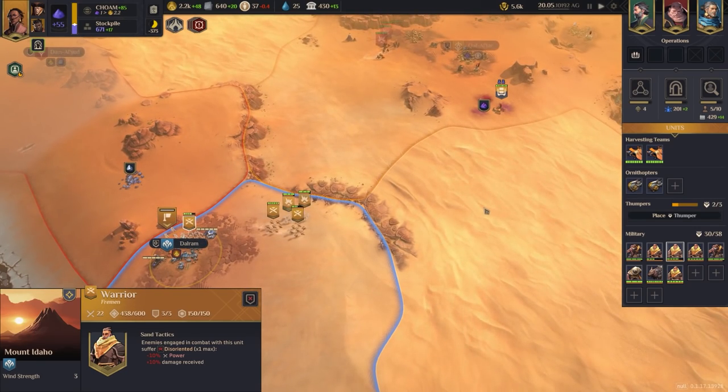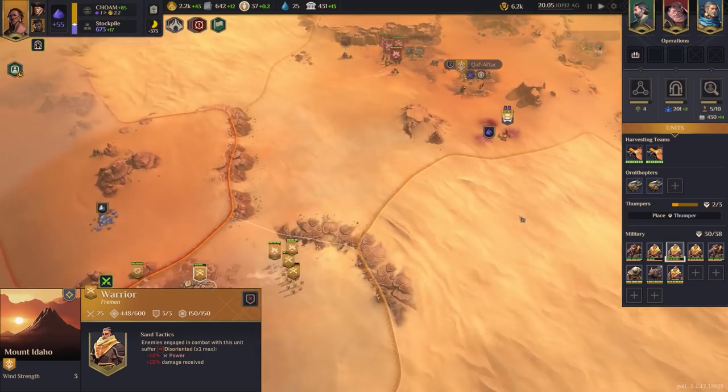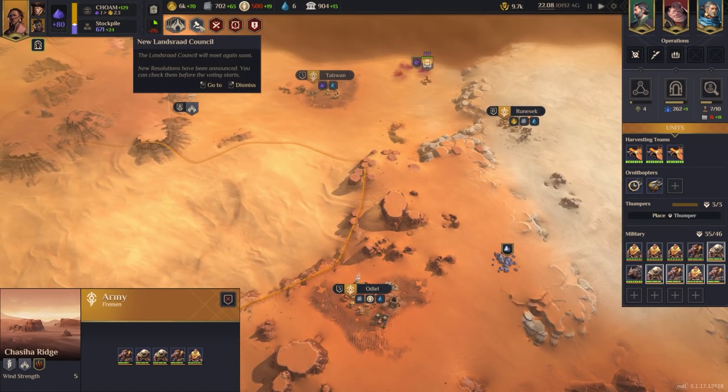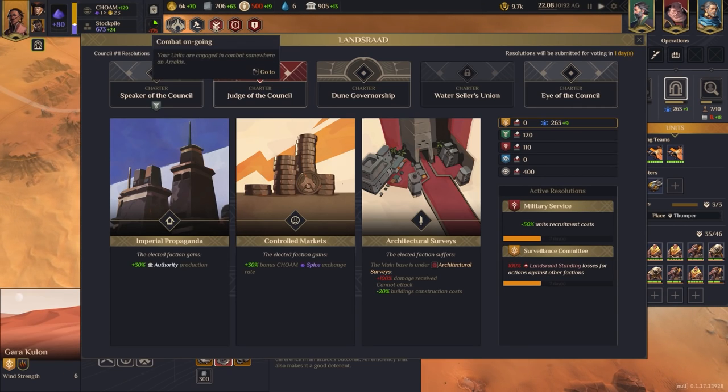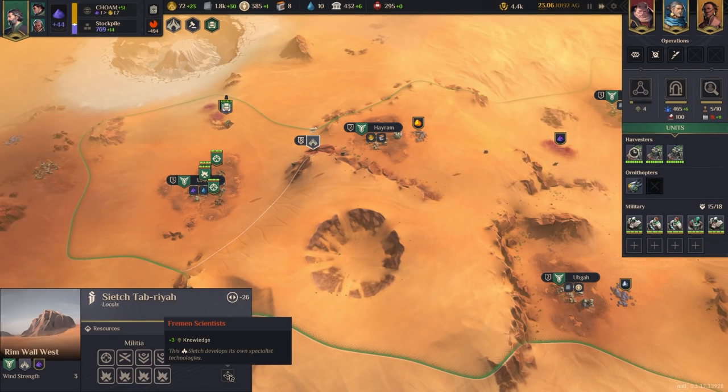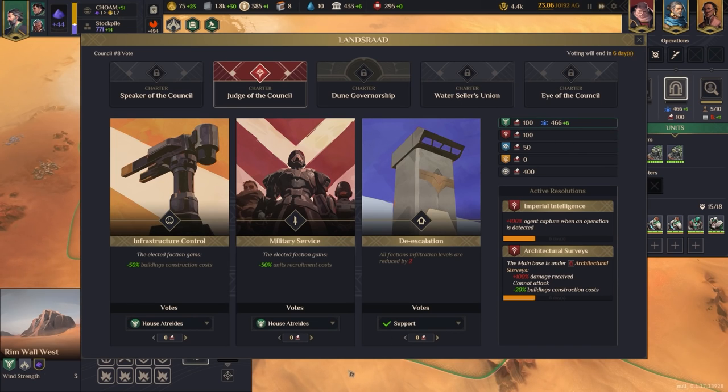Battling for Arrakis requires some military might, but not nearly as much as you might think. In fact, the game is designed so that standing armies stay small and battles rarely rise above momentary skirmishes. Even if you want a military victory over your opponents, conquering the harsh planet of Arrakis is often easier than governing it.